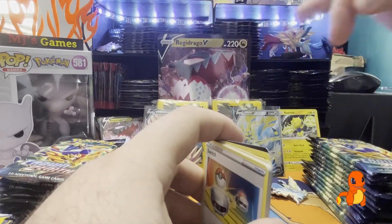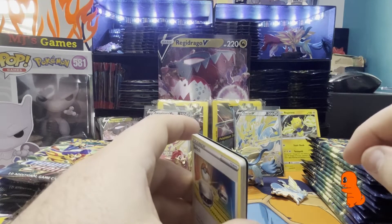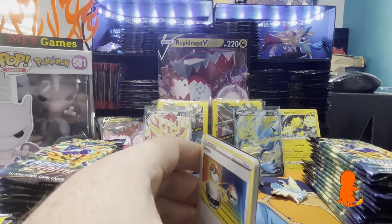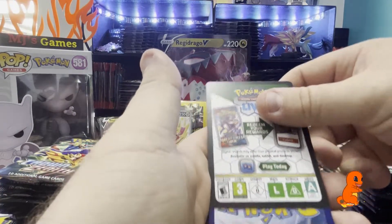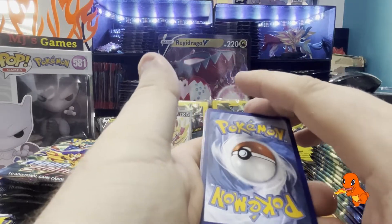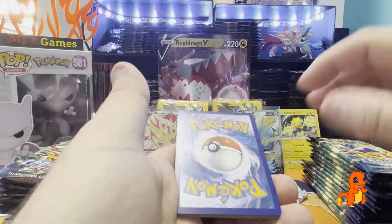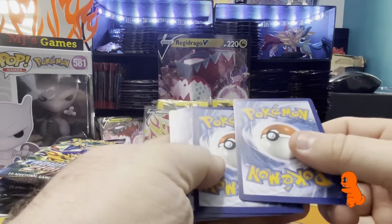You may see there is a new backdrop there as well guys - that is all for Whatnot. I've put some lights up around, these are all ETB boxes - the little black inserts. I've already got some of the Shiny Zacian and Zamazenta figures there, and some of the pins over there as well, just to add a bit more character and atmosphere to the channel. If you're not on Whatnot yet, go hit me up - it's just MGS Games. I stream four times a week minimum.